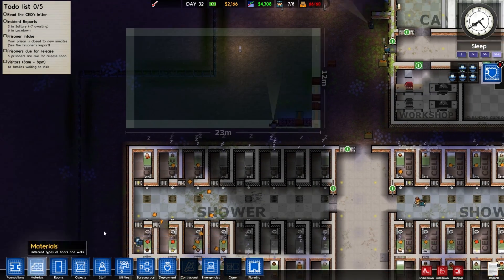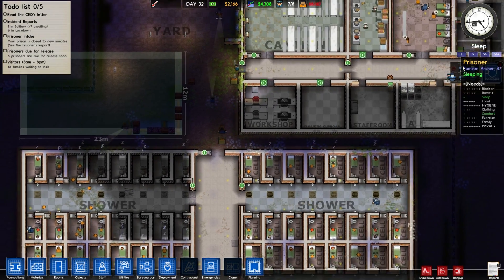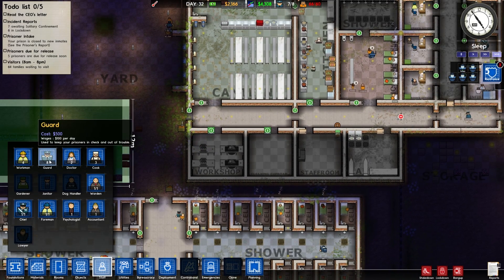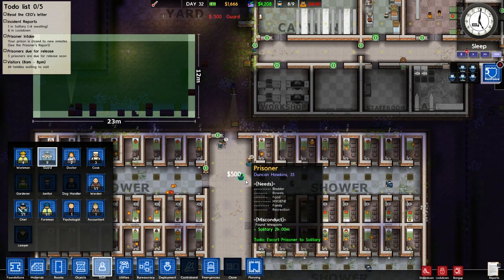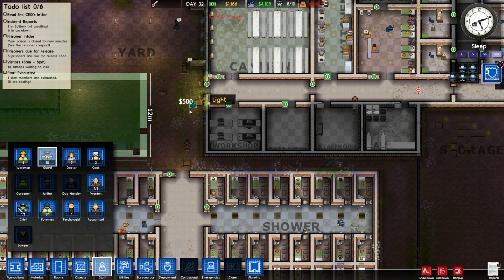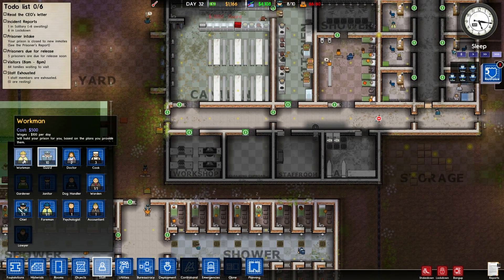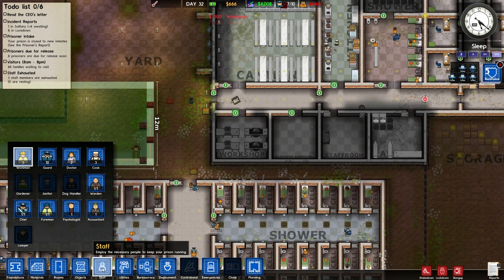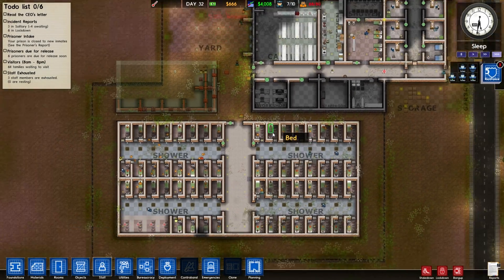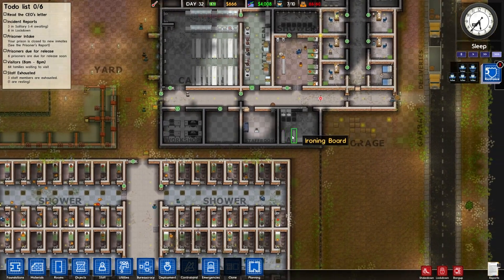We still have 2,000 left over. How about we hire a couple of people — hire another couple of guards. Two more guards. So we've actually got 10 guards on the go now, and a fifth workman. So we're actually hiring people — this is the first time we've hired anyone in a long time.